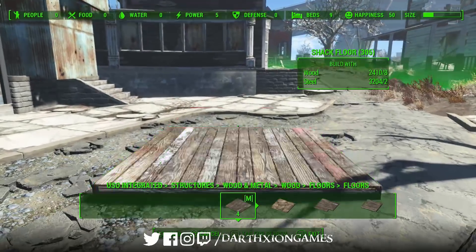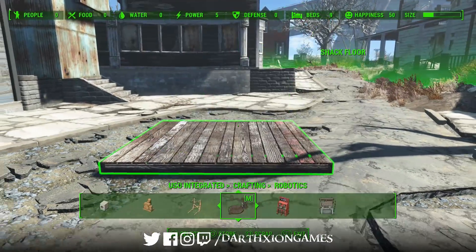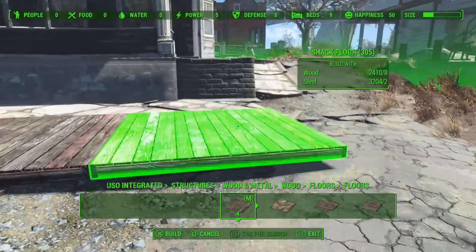Good evening ladies and gentlemen, how are we getting on? Welcome back to Jamaica Plain. So, working on a little robot shop come general trader today. I wanted to do something a little bit different with the shape of this one, so we're going for something vaguely triangular, which is kind of a nightmare to do in Fallout, but it is what it is — I'm quite happy with the result.